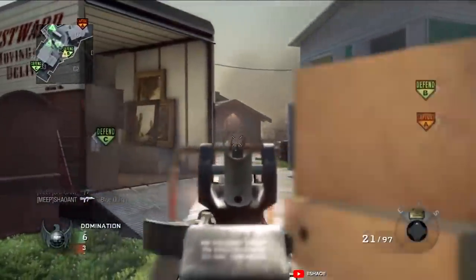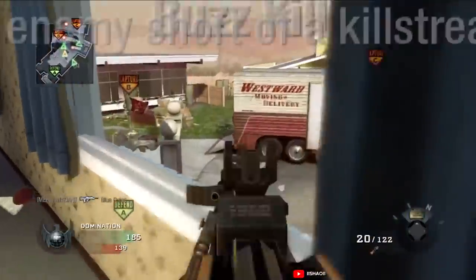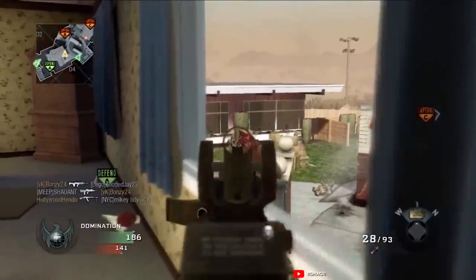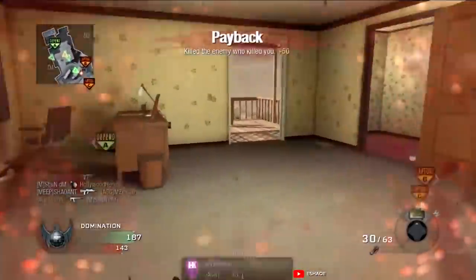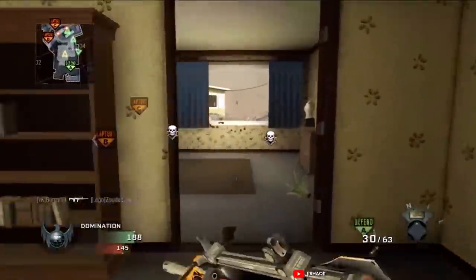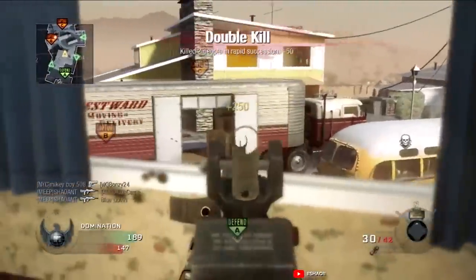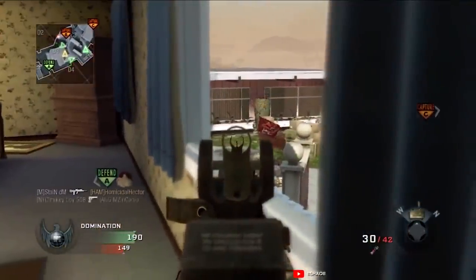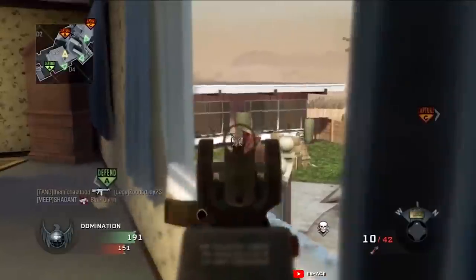Here we are at Black Ops 1 - another pick that's not gonna shock anybody: the FAMAS. Blatantly overpowered on launch day, and even after they nerfed it, by far the best gun in the game. This assault rifle had one of the fastest fire rates in the game, killing in three shots up close and four at range, giving it the fastest time-to-kill of any automatic - even outclassing SMGs. Treyarch patched the recoil at one point but never touched the damage, which was the biggest problem. The Black Ops 1 FAMAS was by far the dumbest gun in the game.